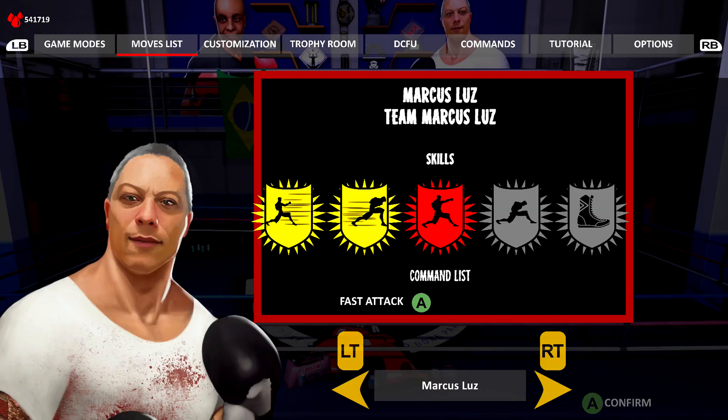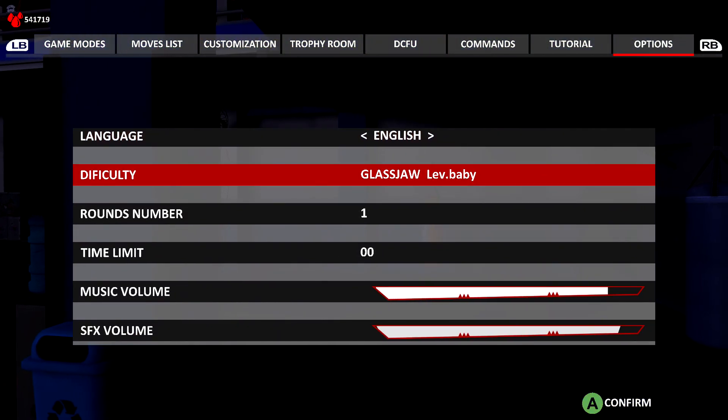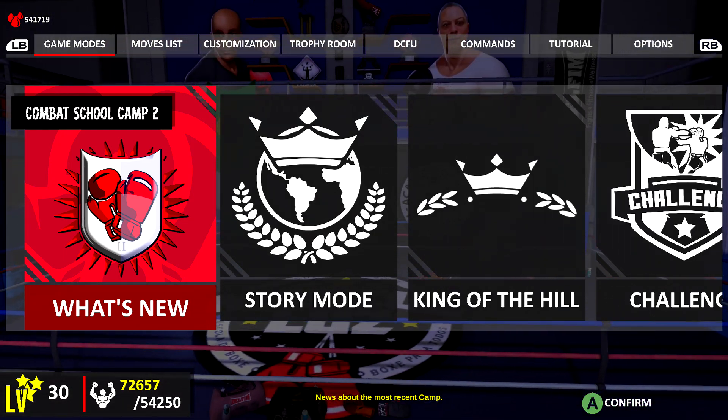This is to do a breaker with Felipe. Make sure you head into the options and turn the difficulty down to Glassjaw. Set the round count to one and the time limit to infinite.